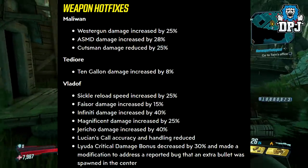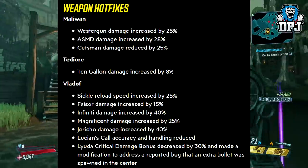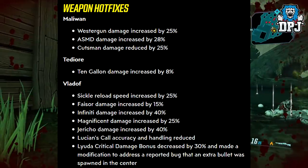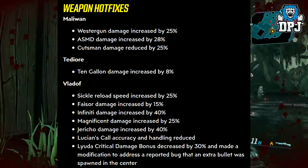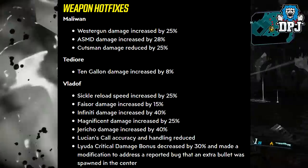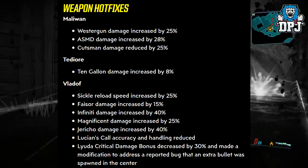Weapon hotfixes — Maliwan: Westergon damage increased by 25%, ASMD damage increased by 28%, Cutsman damage reduced by 25%. This is my favourite weapon in the game and they're nerfing it — why Gearbox, why?